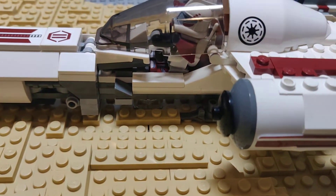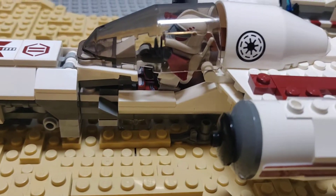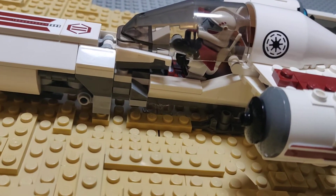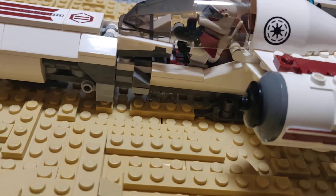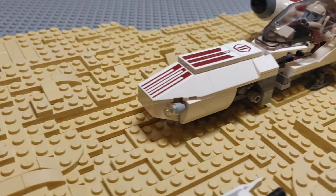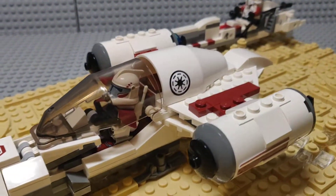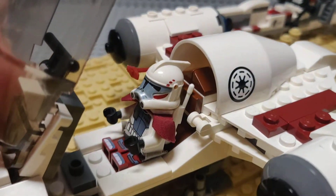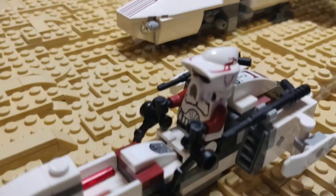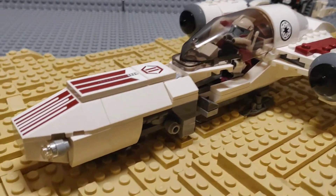As you guys know, this speeder is used in Star Wars: The Clone Wars — it was used in the snow, with Captain Rex and the blue guys, and they had the gray people. Right here we just have an ARC Trooper inside of it, as you guys can see. He's like the leader of this mission, while we have two ARC Troopers on either side protecting him, and they are just heading off on a mission right now.